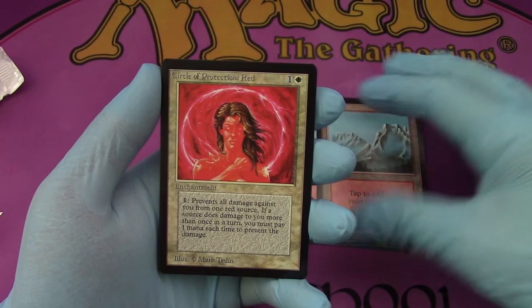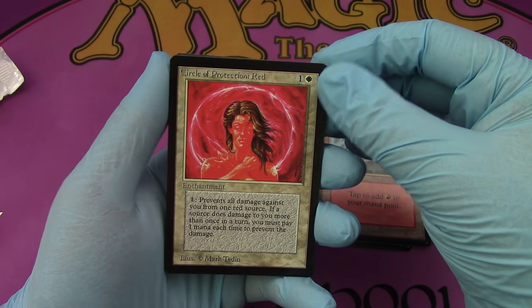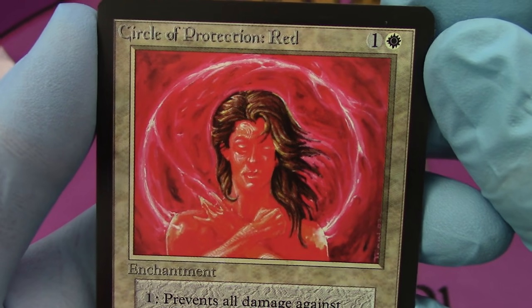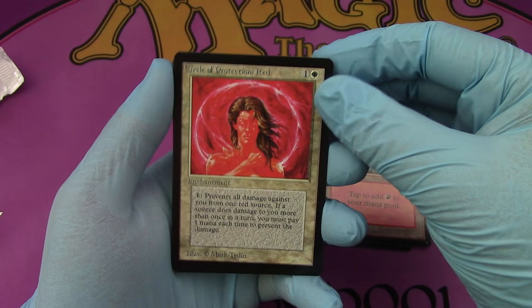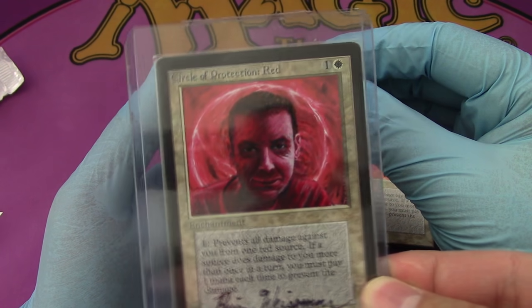Circle of Protection: Red right after the two red lands. That's interesting. And C.O.P. Red is usually centered as well. That's a pretty nice looking C.O.P. Red. Yes it is. I'm right here to play with thee — I'll protect you from all the Shivan Dragons that come and get you. Swamp. It's almost as cool as this one. Almost.